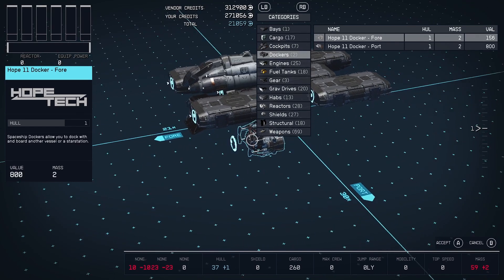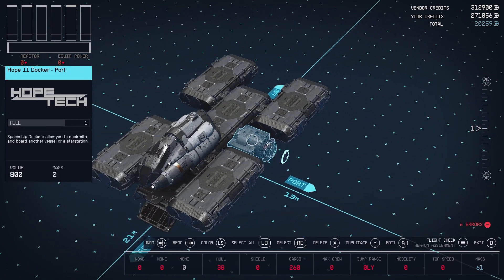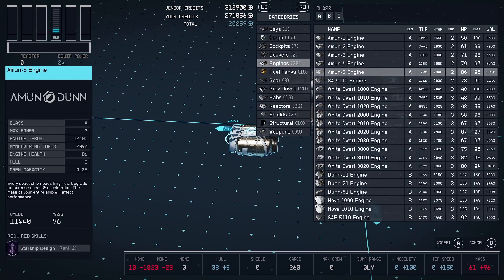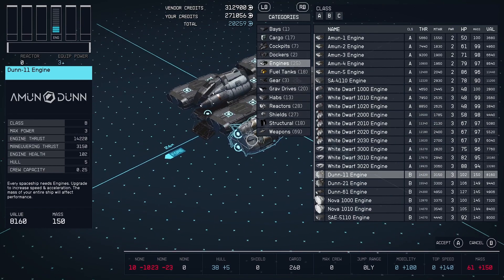If part of this ship design is going to be a very aggressive looking ship — he's trying to pull off a pirate look — then the side docker makes sense. And this will be a class B ship, the first class B I've built on this character.